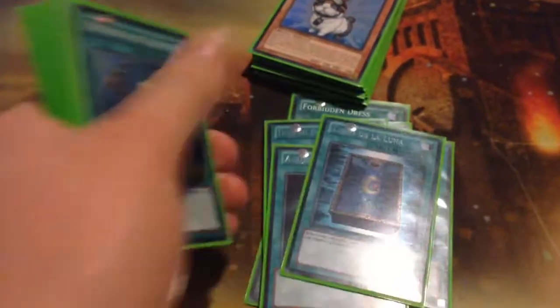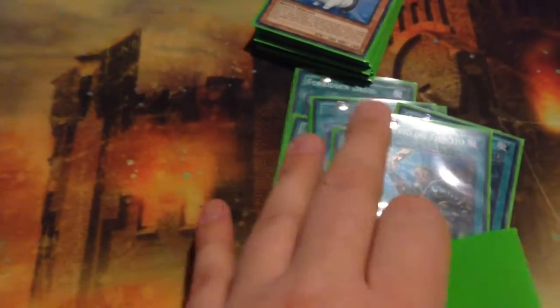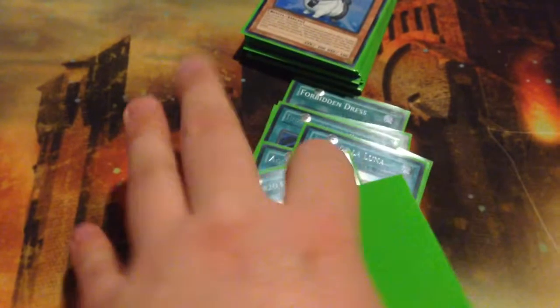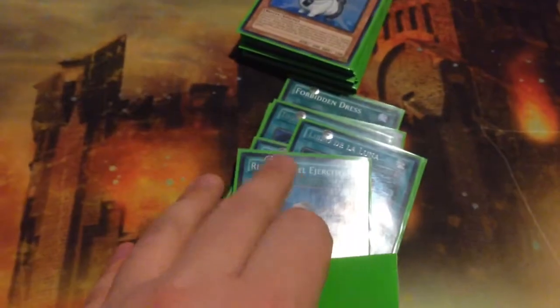Onto the spells, you have two Dress, two Pandemic, three MST, Dark Hole, Book of Moon, and Rhoda. Three MST is definitely needed because you're going to see Tankies everywhere. And also, hoping for a slower game, there should be a lot of back rows, so why not?